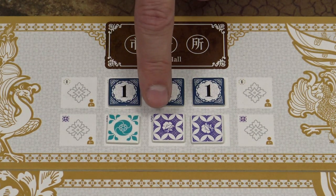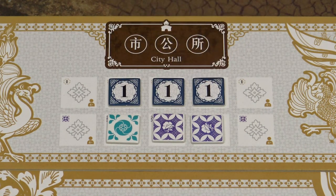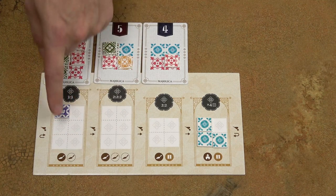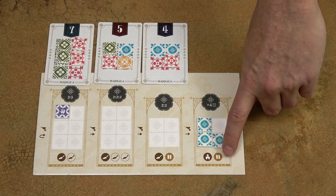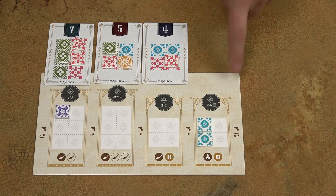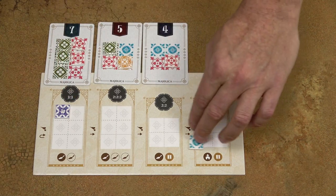Later in the game, when the purple tiles are gone, players will take these one-point tiles. The purple tile has to be placed into the first workshop. As this symbol indicates, one of the tiles has to be discarded and the remaining two tiles will be placed back into the first workshop.